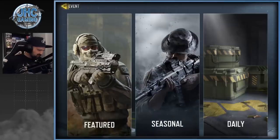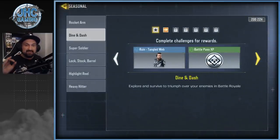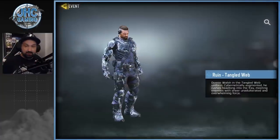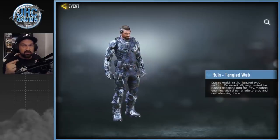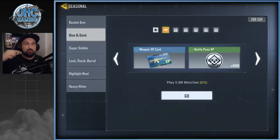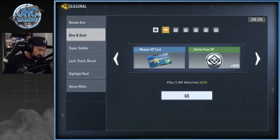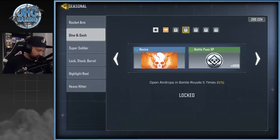This event is about to end — one day left. Check out the new seasonal challenges: there's a brand new soldier skin, the Ruined Tangled Web, and it's actually very nice. To earn it you need to play five Battle Royale games, reach top 10, open airdrops five times — usually you need to be the first one there to open it, so you might have to fight competitors for it.